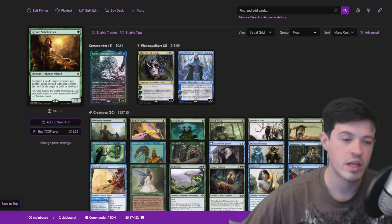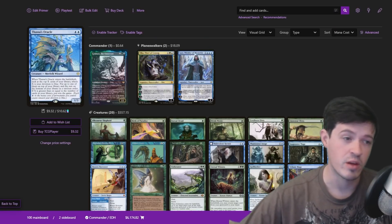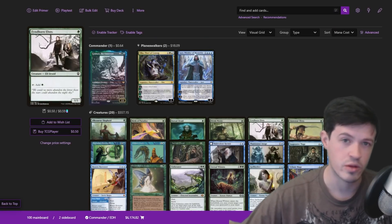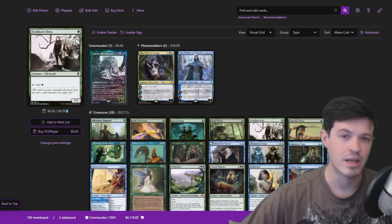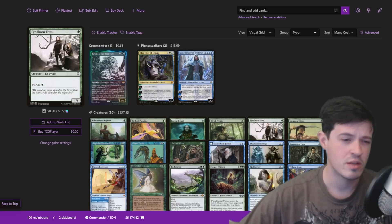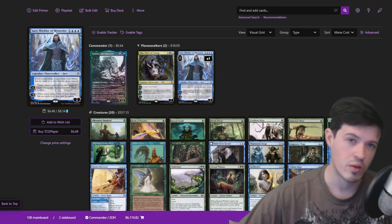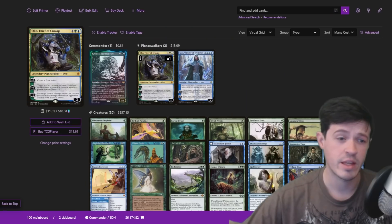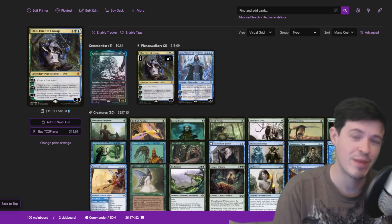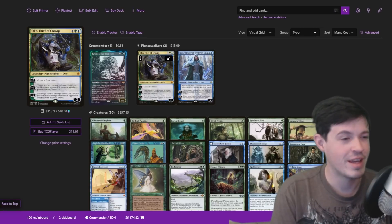I want to go by card type and explore the unique choices for this deck. Jace is obviously very strong for all the reasons mentioned — it's one of our win cons. I didn't want to rely only on Thassa's Oracle; that felt pretty flimsy. Other versions were playing things like Kinnon Walking Ballista for Basalt Monolith combos, but to me it made more sense to include a single card rather than a completely alternate win condition that folds to more interaction. Oko is really strong in this deck — the fact that it is a permanent, that is repeated removal.